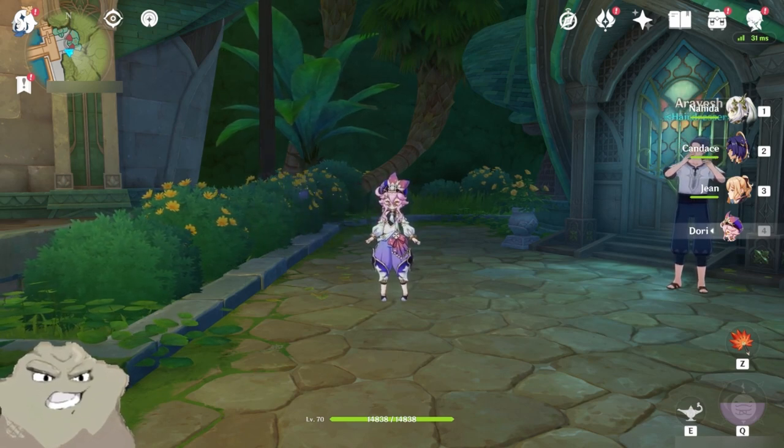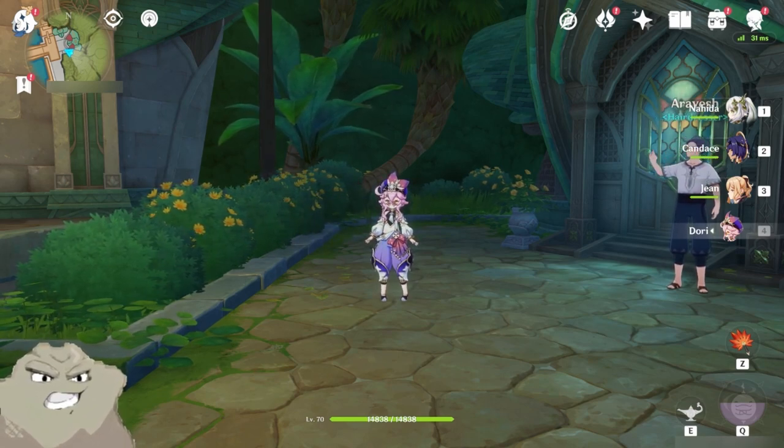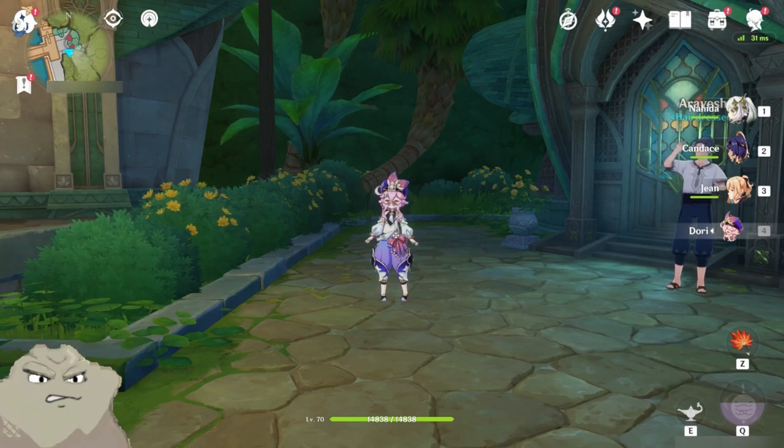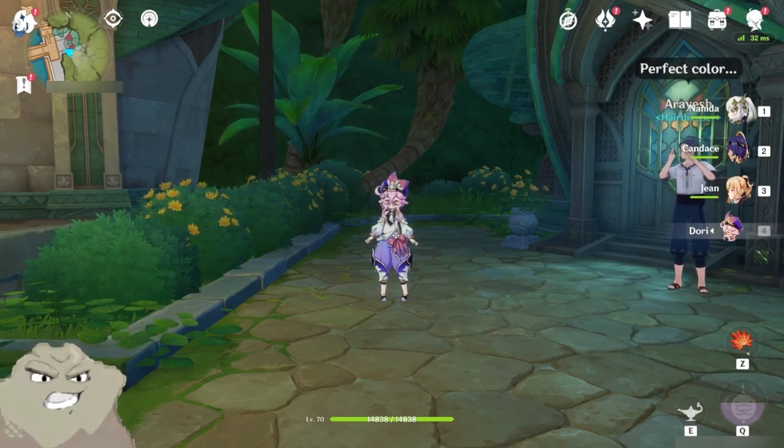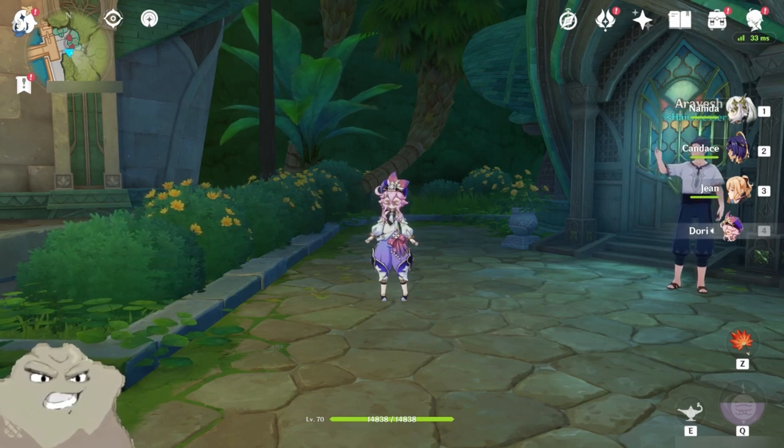What we have on the docket for today: we are going to go through the build for each character and how they work together as a whole. We're going to fight some bosses in the world, then stop by the Spiral Abyss, and I will give you my final thoughts on this team.